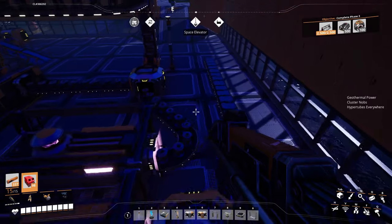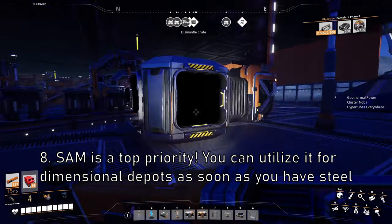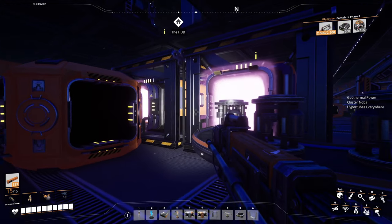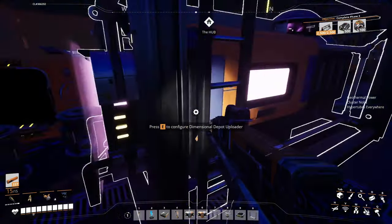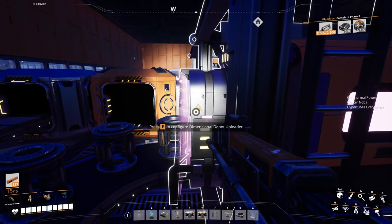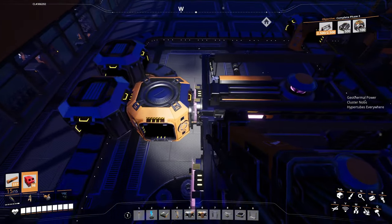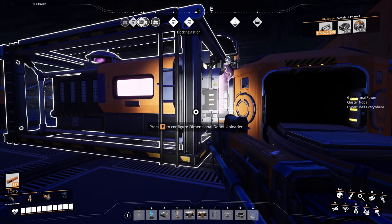Tip number eight: go hunting for SAM — that's the strange alien matter. It is a purple ore, not quartz. You want to get that ASAP and there are quite a few nodes in the world now. They're not necessarily just sitting out in the open but if you go looking you'll find it. These dimensional depots are a game changer — you need them. Being able to access all of what you want from the cloud and build anything at a moment's notice makes SAM the most necessary resource in the game. So go looking for SAM — you will not regret finding it and unlocking the dimensional depots.